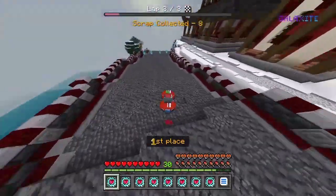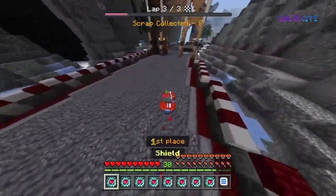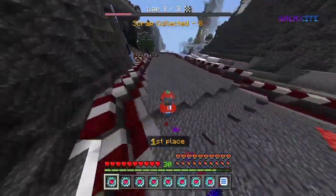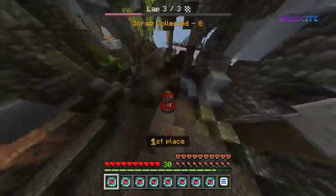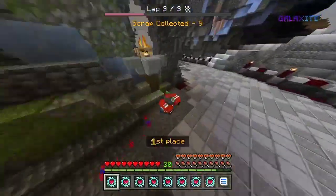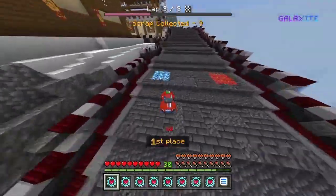It has been a while since we got a new hyper races map, so we were due one, and Galaxite have definitely delivered. Snowy Heights has quite possibly become my favourite hyper races map in terms of its design and how it looks — the whole theme and how it's been built is just really cool.